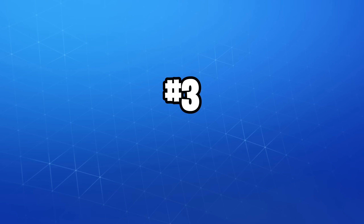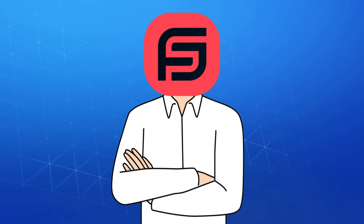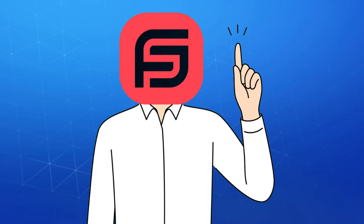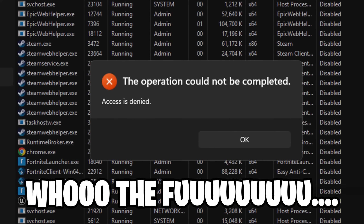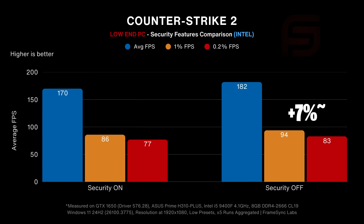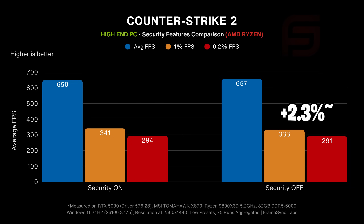Moving on to number three: performance-degrading security features. We all know nowadays that every anti-cheat requires most security features to be enabled, while some even stop you from choosing how many cores you want to run the game on. Either way, we ran extensive tests on all three types of PCs so you know what to expect. We'll start with the results from Counter-Strike 2 on our low-end PC, then look at our mid-range setup, and finally see if anything changes on our high-end one.